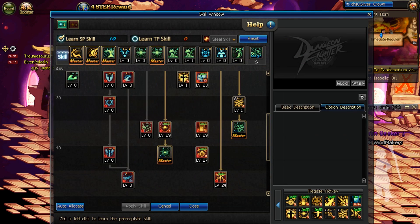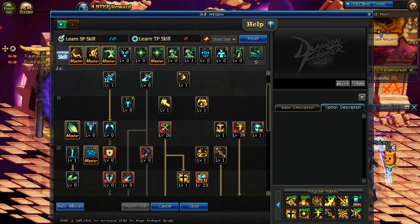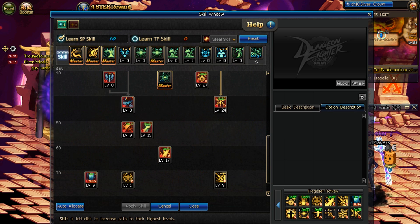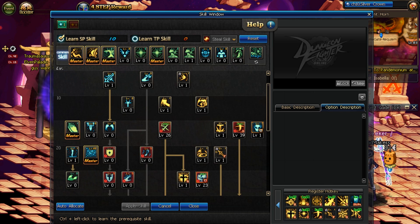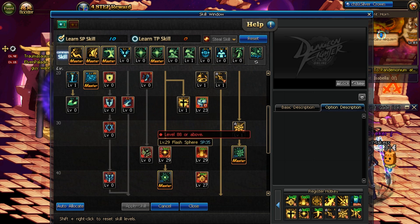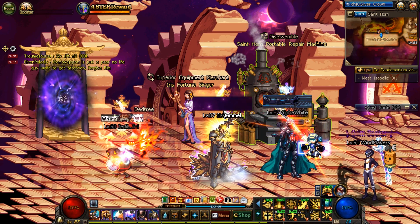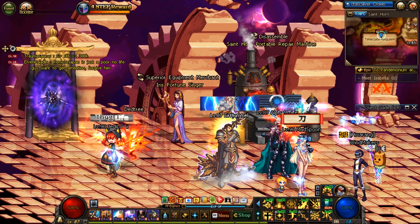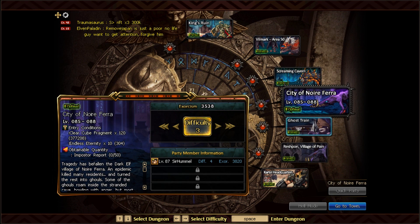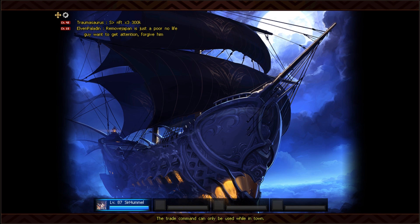Instead of me trying to explain how his changes work, I'm just going to show you. On the left side of the skill tree are your support skills — your OG support satyr, divine invocation, all that. You'll notice I don't have them skilled, because when you go the battle satyr route, which is something they added after Infinity, you can't have your buff skills as well. You can't have your cake and eat it too — it's exclusive, you've got to pick one or the other.